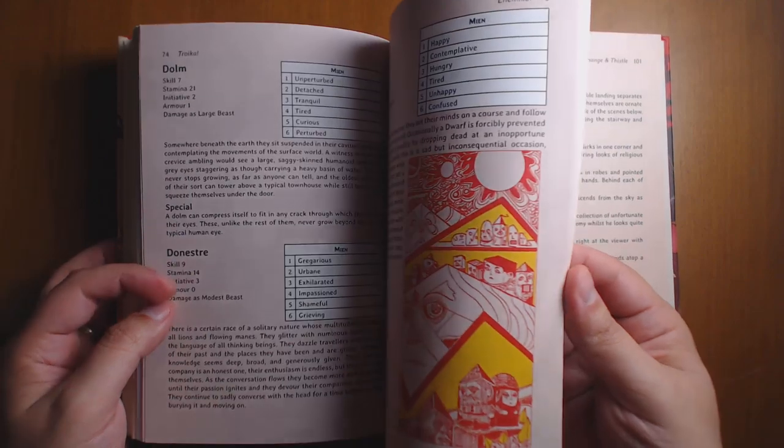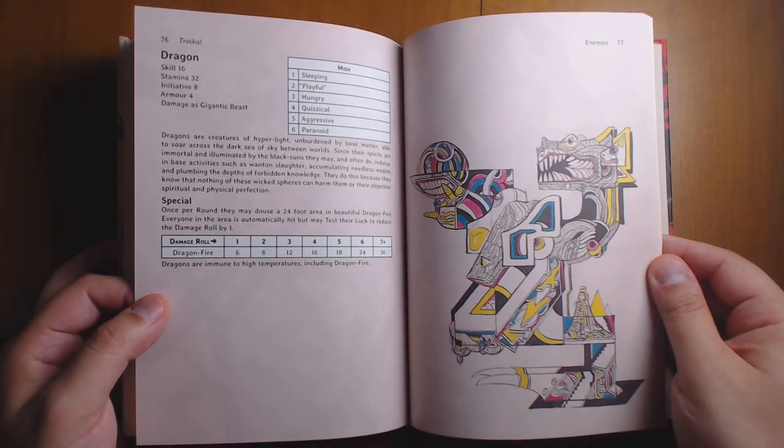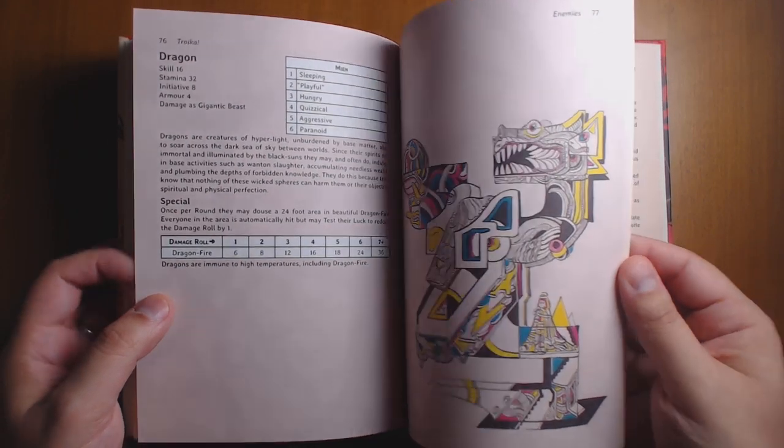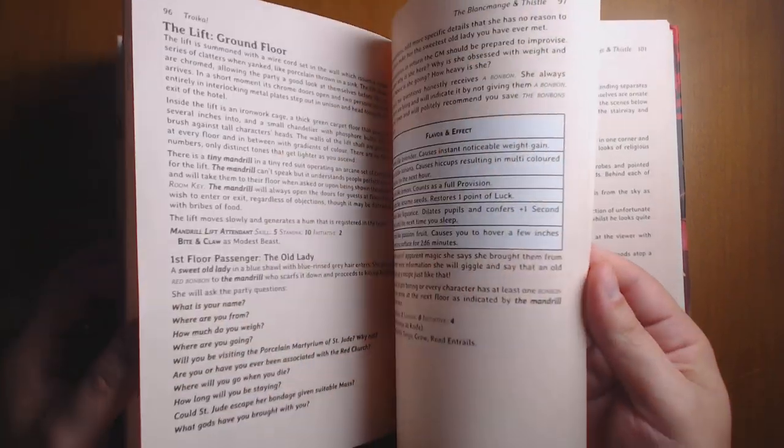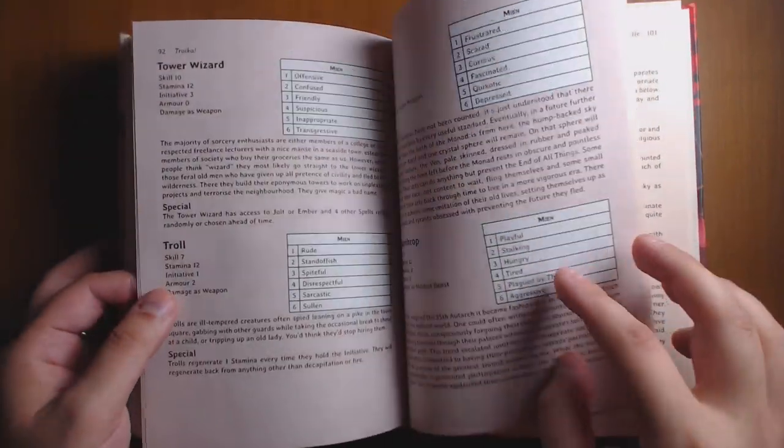We have a bestiary in the back, similar to what we see in the original book, but of course with illustrations. And then near the back we get to the adventure itself, which I think is the highlight of the Numinous Edition.